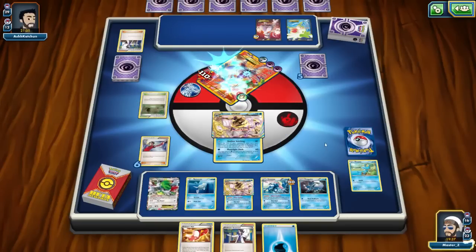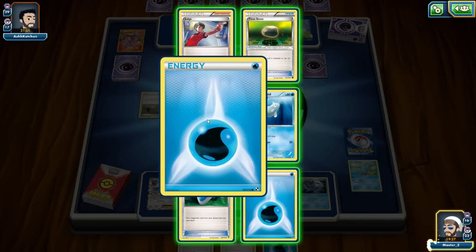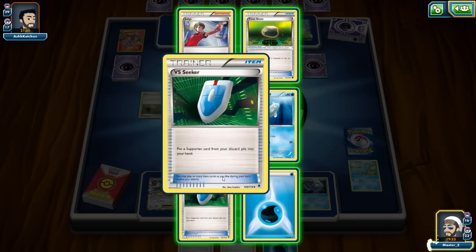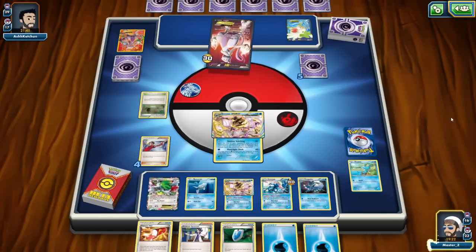I do 80 damage for one energy — I love that attack because it recycles the energy. I take a Water Energy and a VS Seeker in case I need Fisherman. I take two prizes and we're up a prize. He was able to knock out Remoraid early, but now he's facing a lot of pressure.